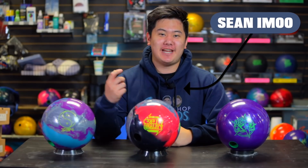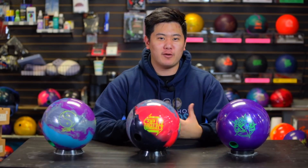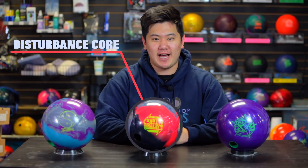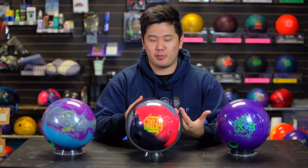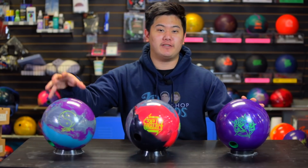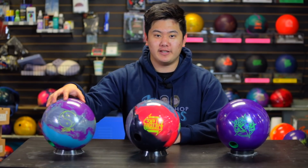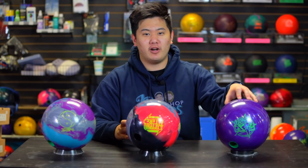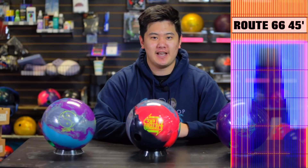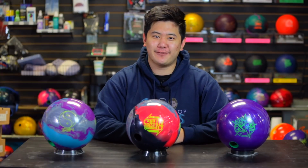Welcome back to JR Pro Shop Vids. Today we have Jungo throwing the new Altered Reality from 900 Global. The Original Reality is one of Jungo's favorite balls — he drilled two of them — so he's really excited to see how this rolls. The Altered Reality has the exact same core as the Original Reality; the only change is the cover, being a pearl. So naturally, we expect it to be longer and a little bit sharper off the spot. Today Jungo will be comparing this ball to the Zen and the RST-X2. Initial predictions: I think the Altered Reality is going to hook a little bit more than the Zen, and the RST is going to be the longest and sharpest of the three. We're bowling on two patterns today — our burnt-up league pattern Route 66 after about 12 games of play, and on the other lane we have trusty old Carbon, pretty close to your typical house shot. Let's head out onto the lanes.